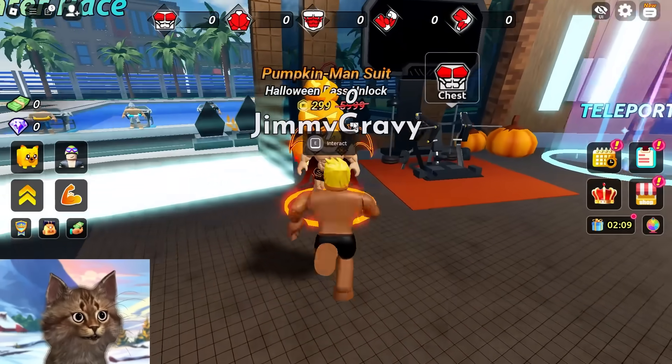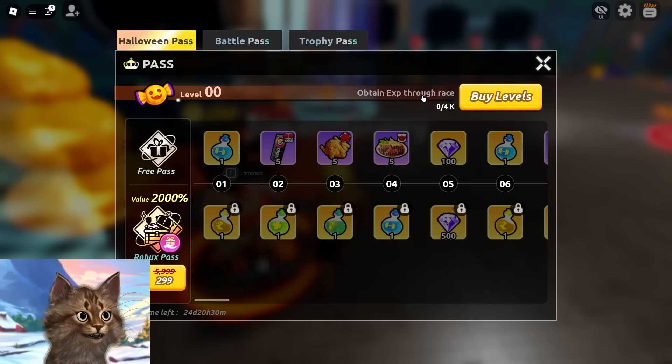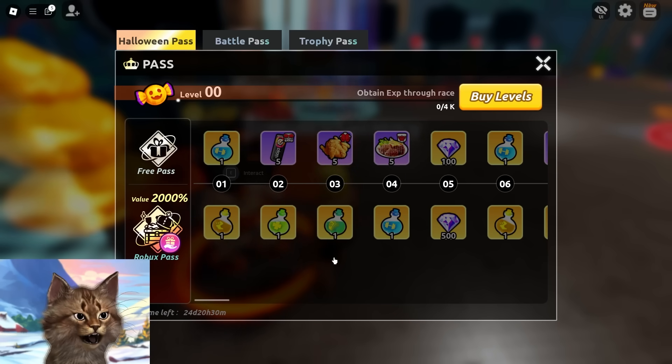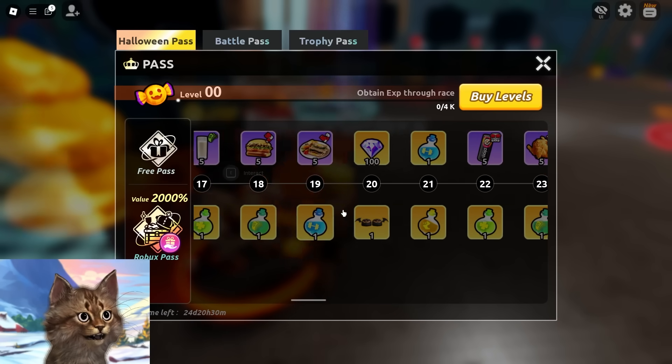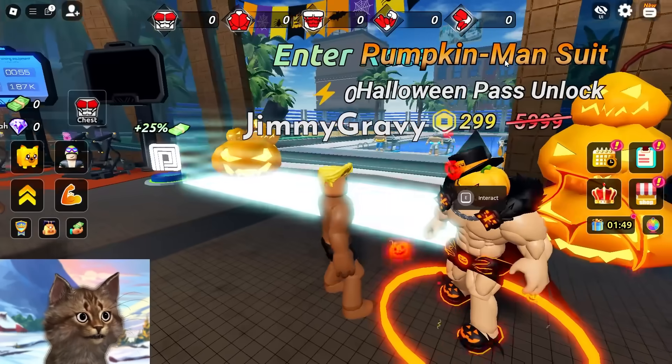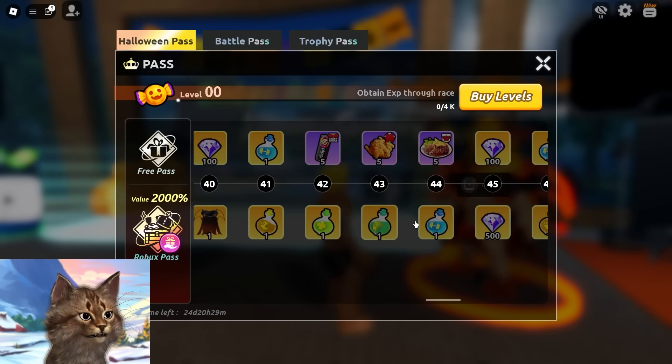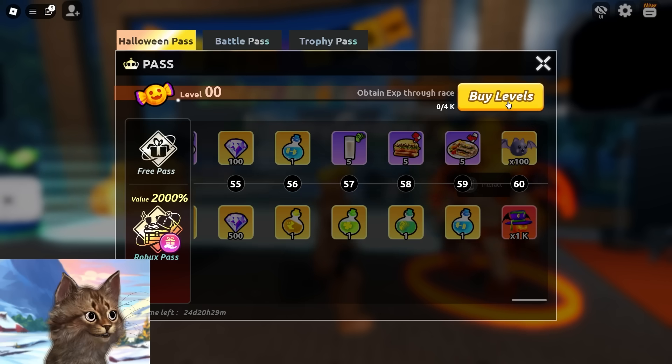What we're gonna do is buy this pumpkin man suit because it's part of a Halloween thing. Oh wait, I have to buy this - this is 6,000 Robux and I can buy it for 300. Okay, that was so worth it. All right, so this is the battle pass. I want this pumpkin outfit. Oh I see, I have to buy all the levels - I have to get only to level 60.